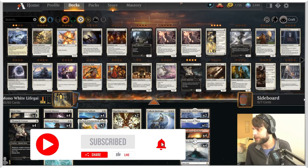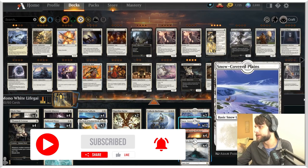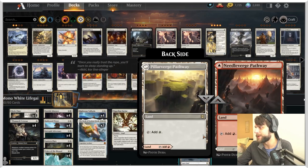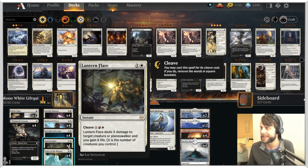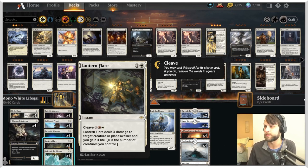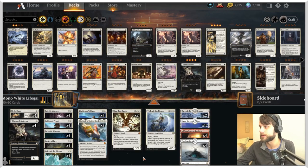It is mono white life gain with a couple of new additions from the Crimson Vow set. You'll notice it's labeled mono white, but we do technically have red in here. The reason being we run four Lantern Flares. It's an instant for two mana — normally it deals X damage to target creature or planeswalker and you gain X life, where X is the number of creatures you control. That alone is good enough, but we've got pathway lands as an option to cleave it if needed, and that gains us quite a bit of life, which works well with this deck.